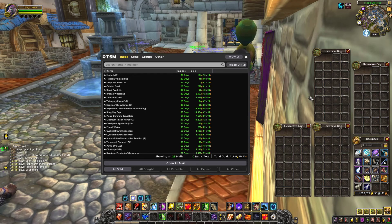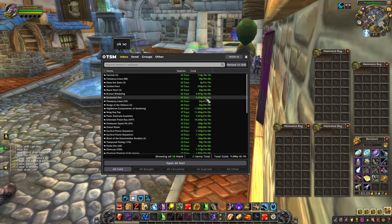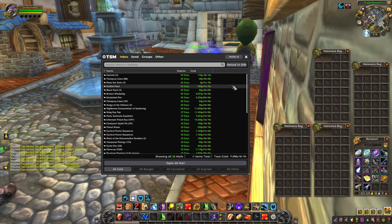11k. Enchanted Pen — that's nice, you can craft these as well. I forgot which profession that is. We've got Bronze Welplin — these are very easy to farm in the Blasted Lands. I think I might have to make a video about that. And that's it.